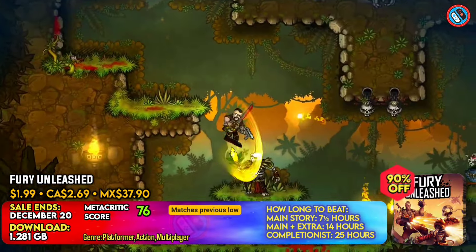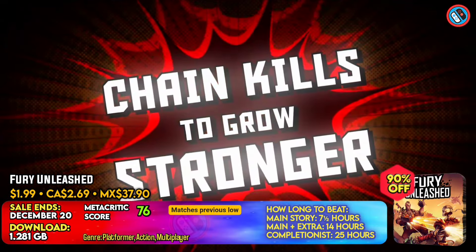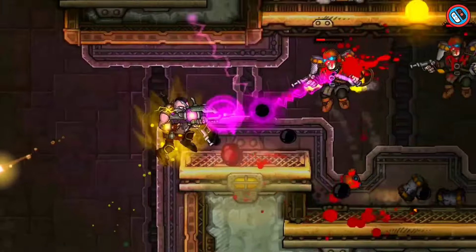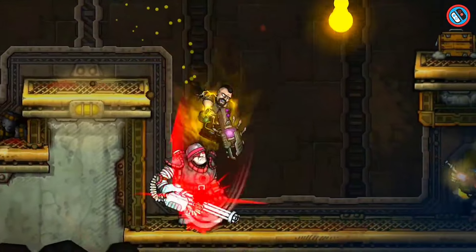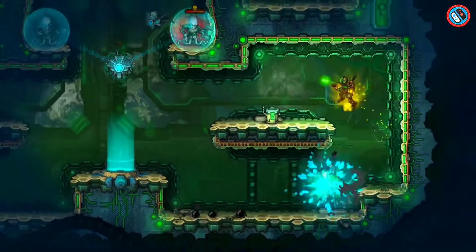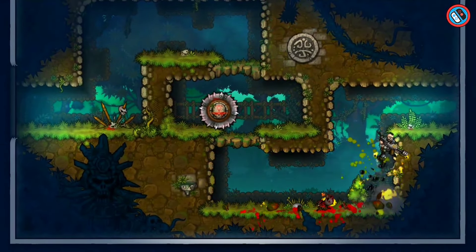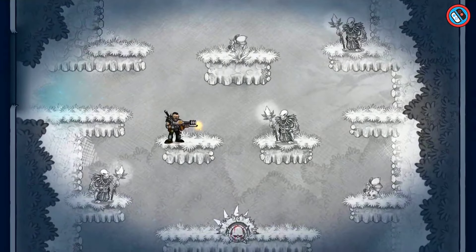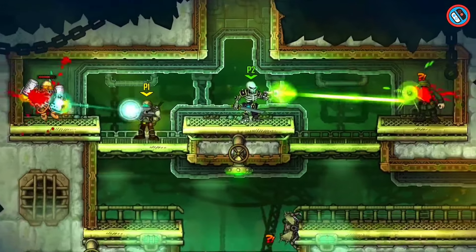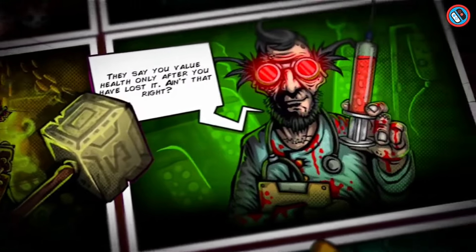Fury Unleashed is a dynamic comic book experience that immerses players in a living comic book world where ink is a valuable resource. The game has a powerful combo system that allows players to learn the art of faultless gameplay. Customization choices allow players to select between hard difficulty and easy mode, unlocking more difficult settings such as Incredible and Legendary. The game also includes a rogue-lite with soft permadeath, in which players can deliberately choose objects to help them progress and win permanent enhancements for future runs upon death.